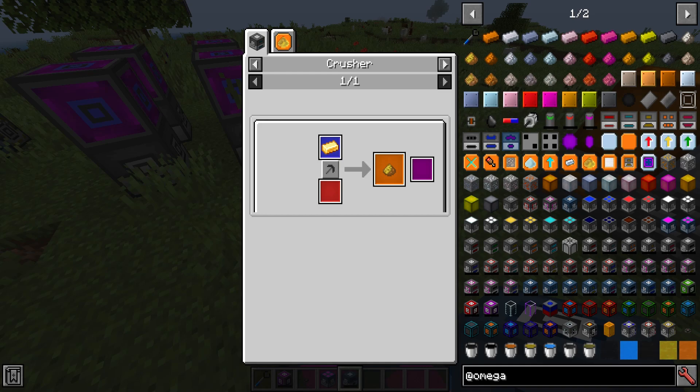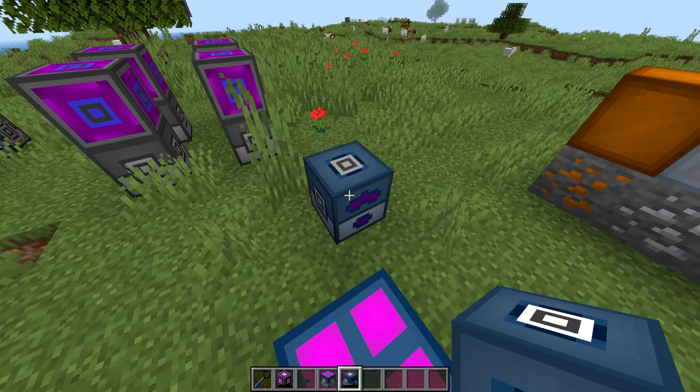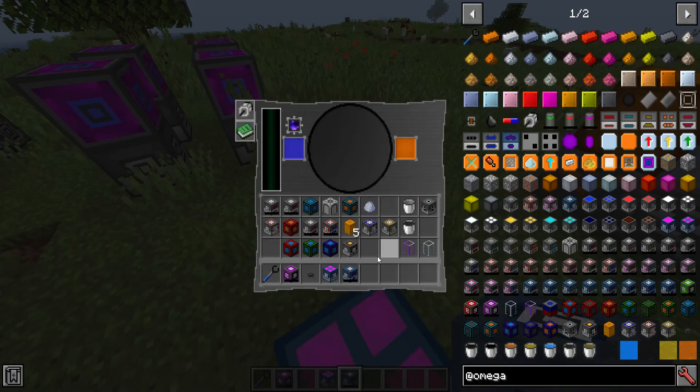You can swap back and forth by changing the setting from true to false and saving. It doesn't always change immediately — I'll look into if there's a reason for that — but it usually gets there eventually and will definitely work after a reload. It will change between the vanilla palette and the other palette, and the dark palette looks basically the same as it did before.